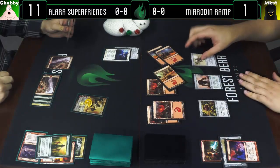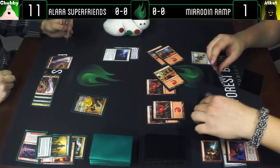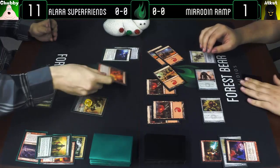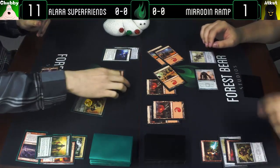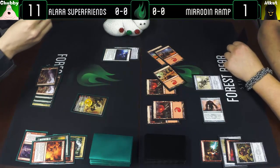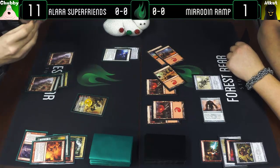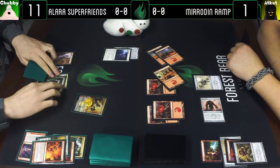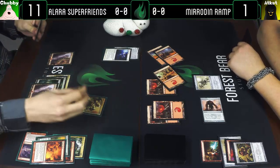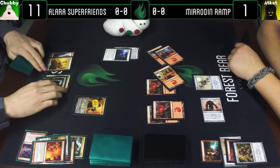I'll cast Palladium Mirror, reactivating Rusted Relic. Attack Johnny for one and you for five. I will Magma Spray the Copper Mirror, which makes Rusted Relic cease to be a creature. Draw a card. Johnny will keep Rusted Relic tapped.